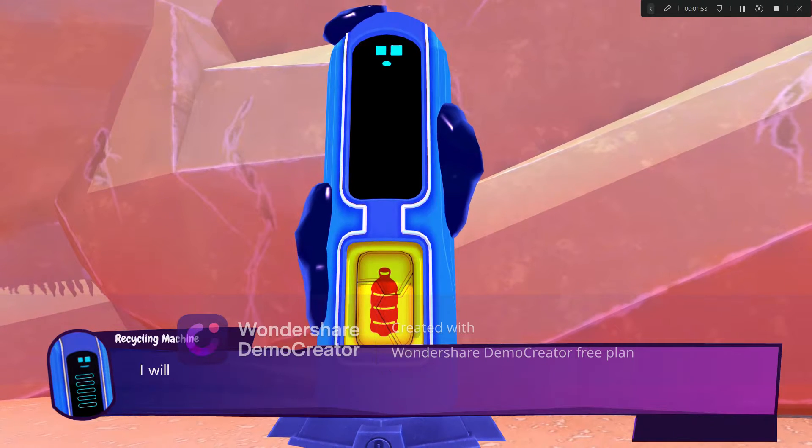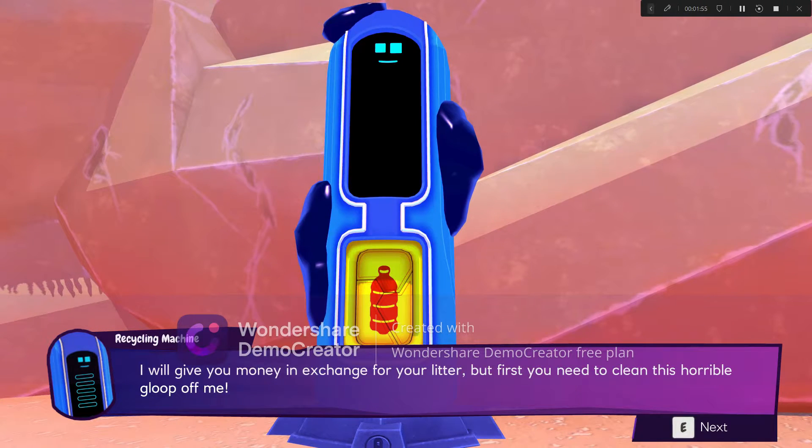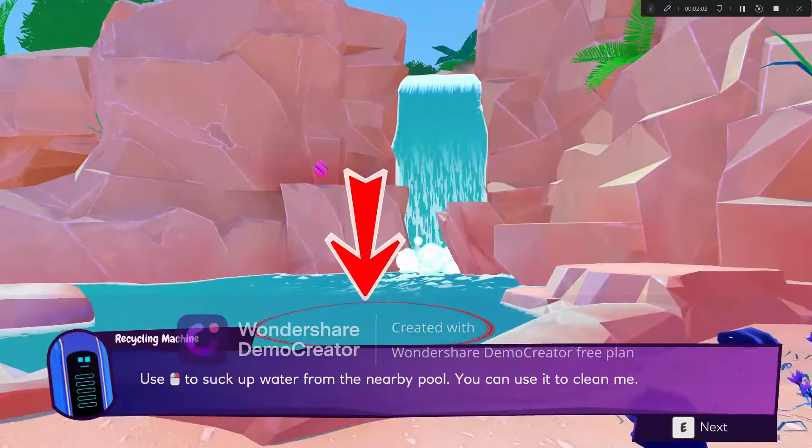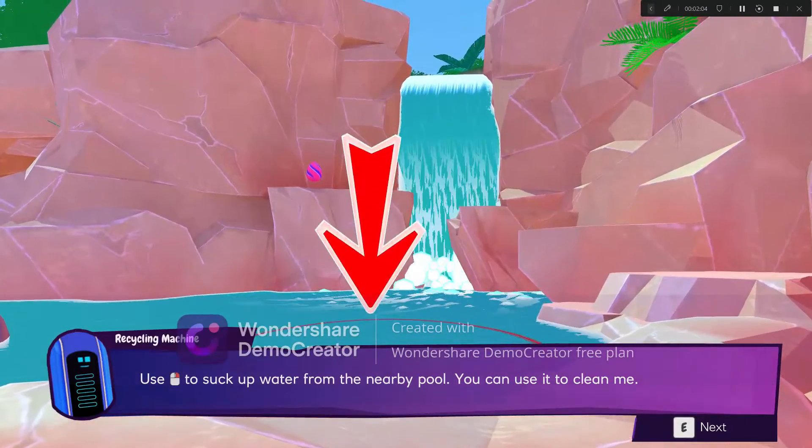Hey, over here. I'm a recycler and I love to recycle plastic. I'll give you money in exchange for your litter. But first you need to clean this horrible blue box. Use right click to suck up water from a nearby pool. You can use it to clean me.